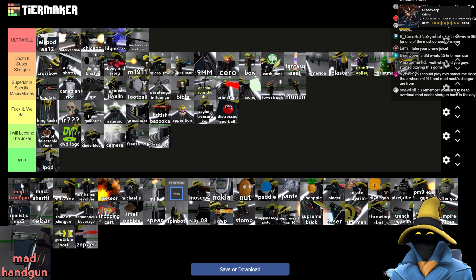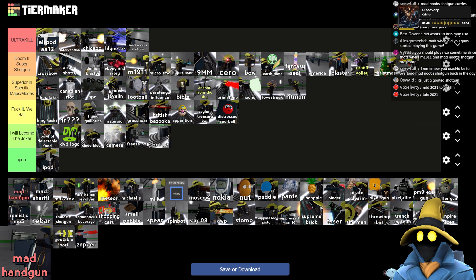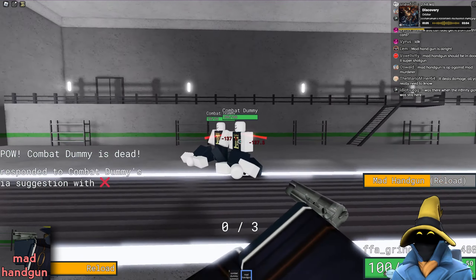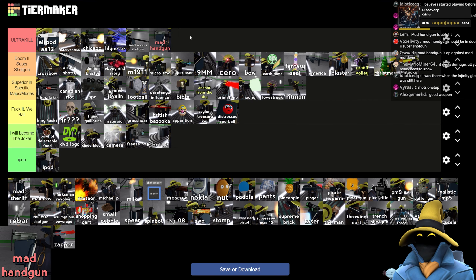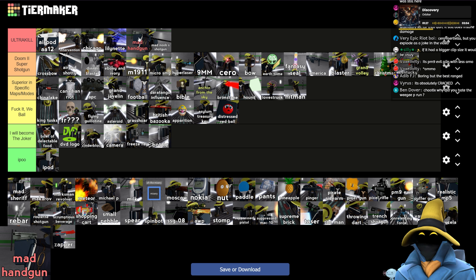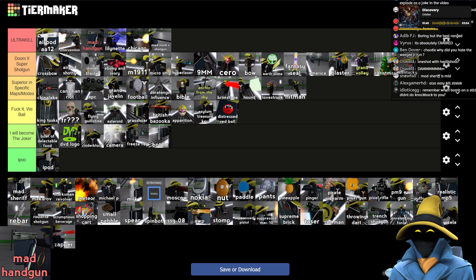Mad Handgun — this is in red because it's an item you can only get in certain game modes, namely Murder and Kits. It's insane — one shots with headshots, easy two shots otherwise, or you can one tap. This is absolutely going in Ultra Kill tier. I'd say above Mad Noob Shotgun — it also reloads pretty much instantly. It is cracked. The only reason it's below Intervention is because you can get Intervention in a free for all.